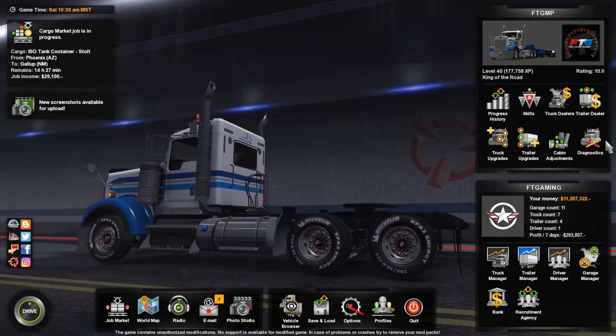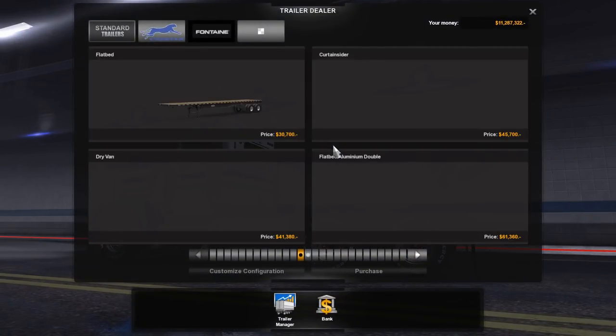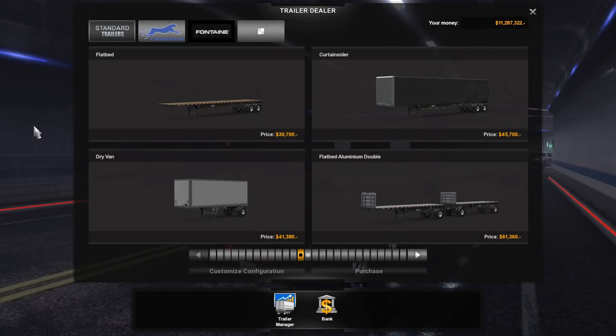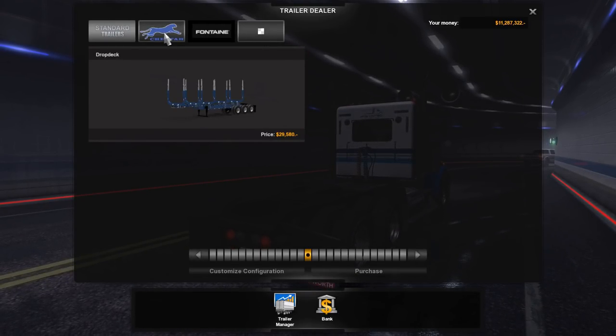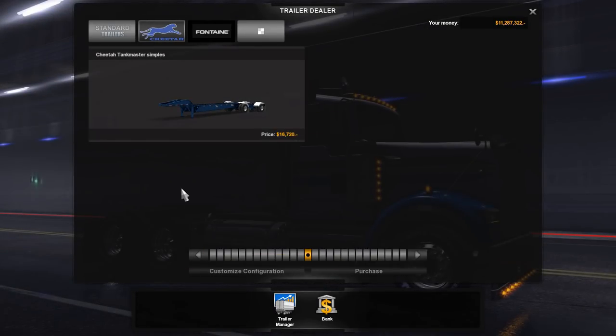So if you're already in the 1.32 open beta, go ahead and go up to trailer dealers. Now I've already got a couple, and I've got some things here in testing — a little surprise there. I've got that one drop deck. The Cheetah Tankmaster Simples is what this one is listed under.